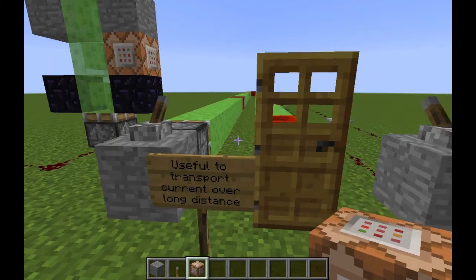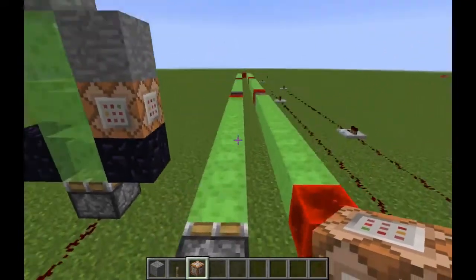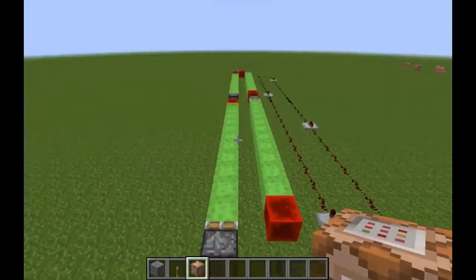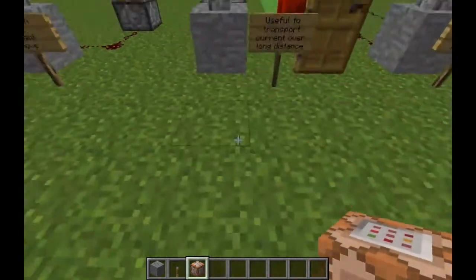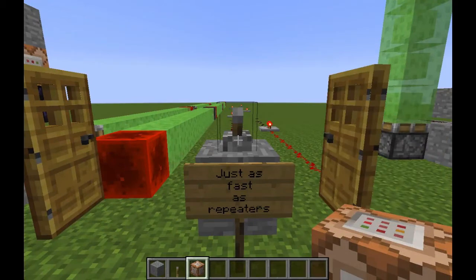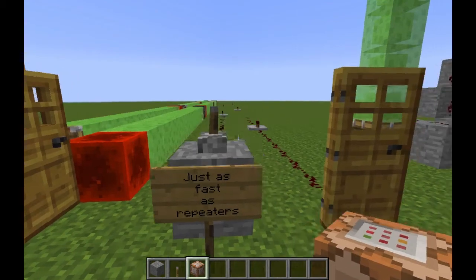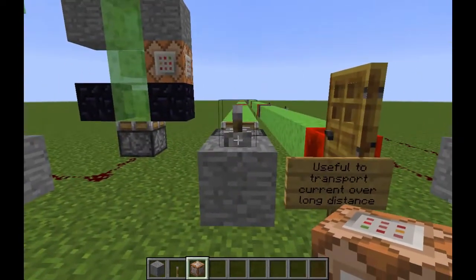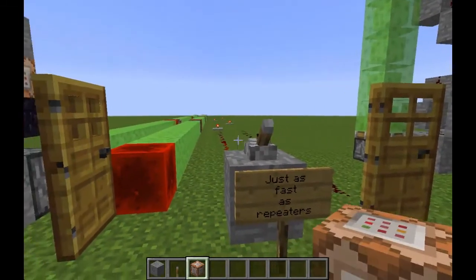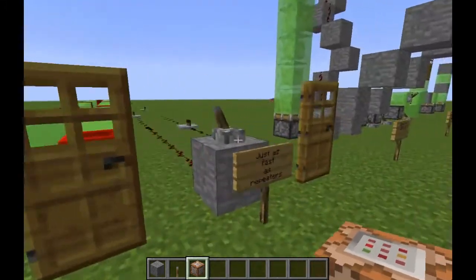Slime blocks are useful to transport a redstone current over a long distance. Just like a repeater, you can use an 11-block-long slime block chain with a redstone block at the end to keep the current going. It's pretty fast — about the same speed as a repeater, though a repeater may be slightly faster. When you want to turn it off, a repeater piston is almost instantaneous.